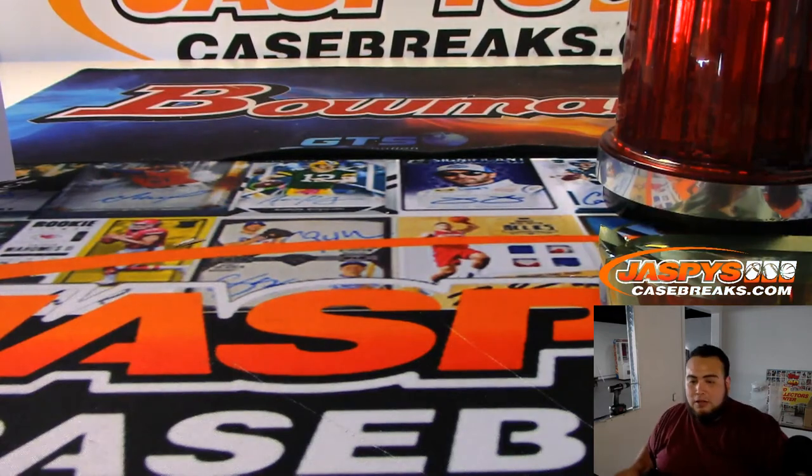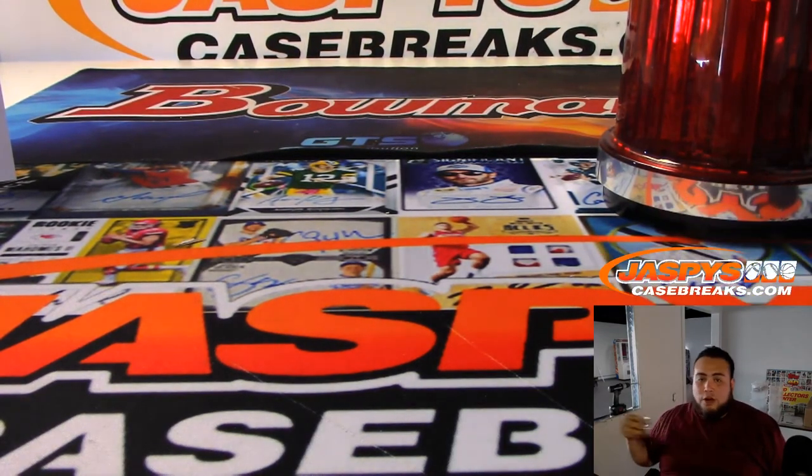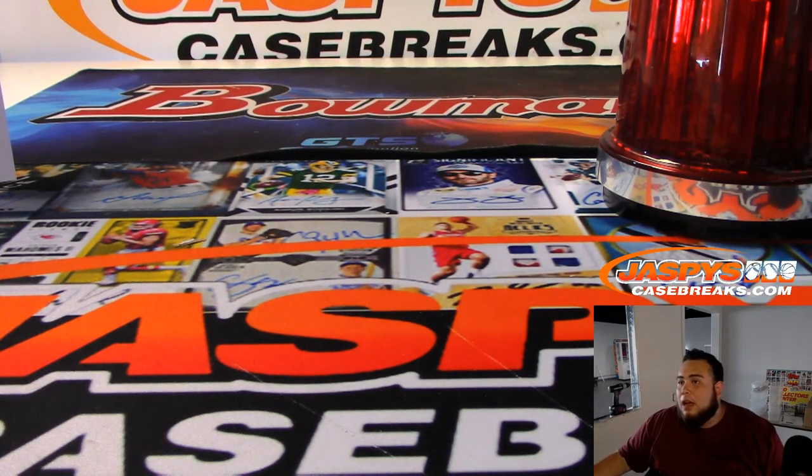And there you go guys, that was the break — Gold Rush Premier Players Football six-box case break number four, Random Divisions. I don't know if we have any more in stock but if we do we'll definitely post to JaspiesCaseBreaks.com. Coming up next is Black Gold Basketball Number One, random number block — appreciate it guys!